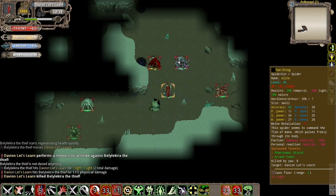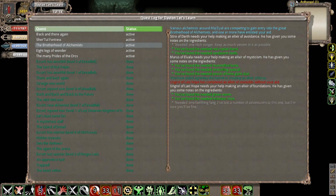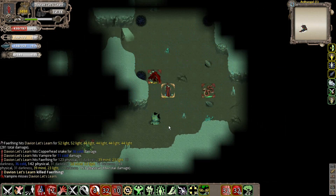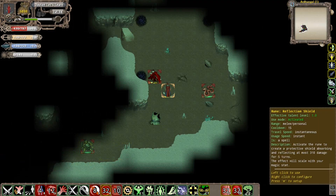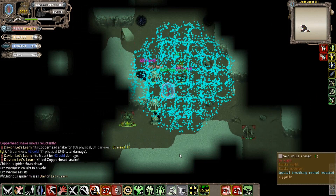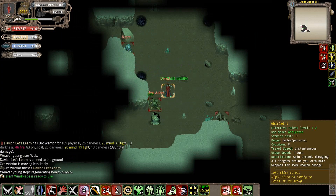This guy right here, the Fairling - this is actually the spider I need to kill right there. If I wanted to, I could just go up to him. There we go, I got myself the ingredient - Fairling Fang. But before we go, we're just going to hang around and kill some of these other things in here first.